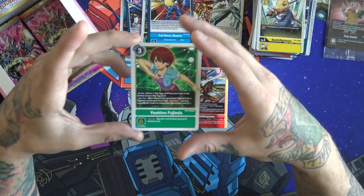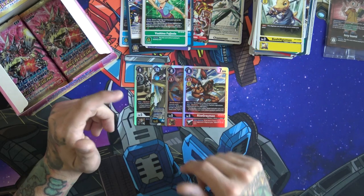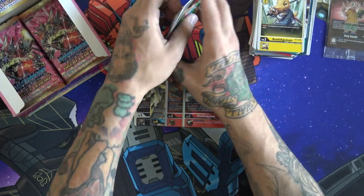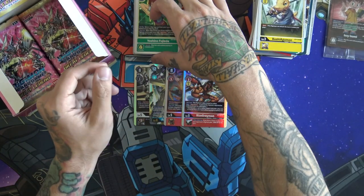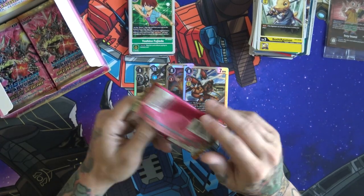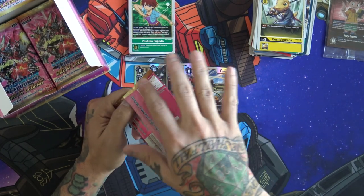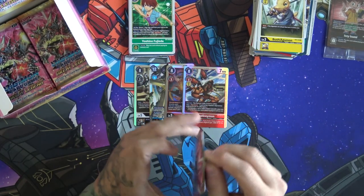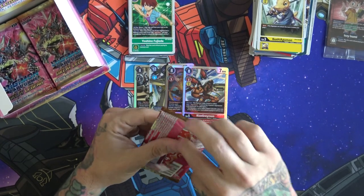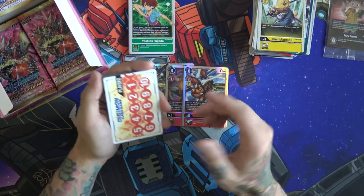That cost reduction is pretty nice especially with Digiburst stuff. If you're going for Hercules Kabuterimon he does cost four to Digiburst into, so unless your opponent gives you a good amount or you have a way to get more memory, you sometimes have to put yourself in the negatives and you don't really get to capitalize on that turn. So you do have to go with something like Digisorption to reduce the cost so you can have another tamer in play and go ahead and swing that turn.